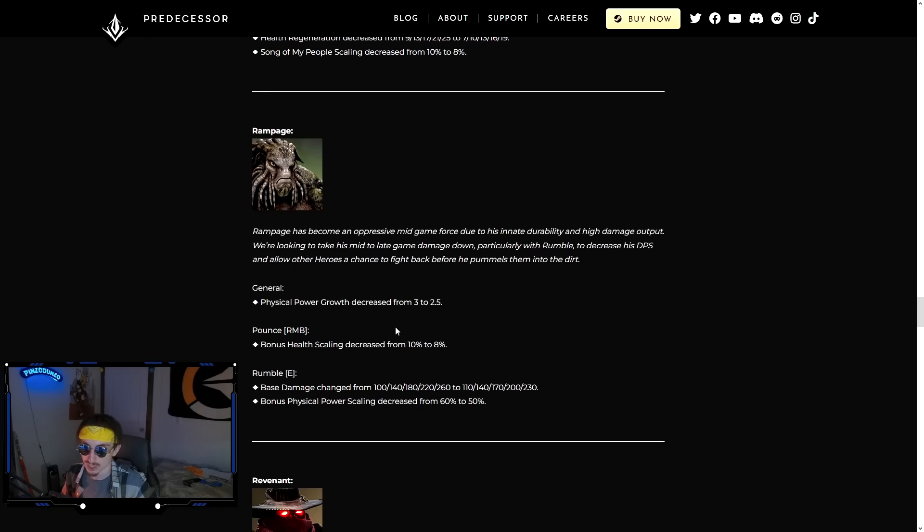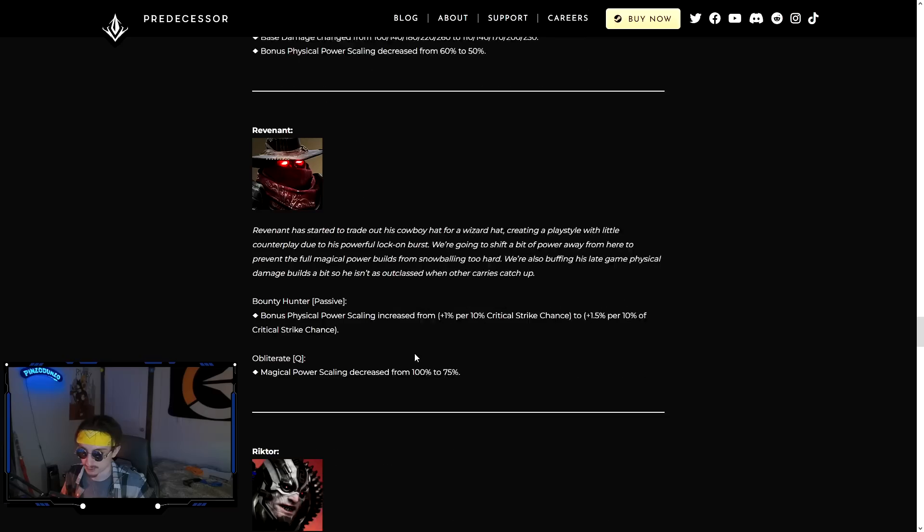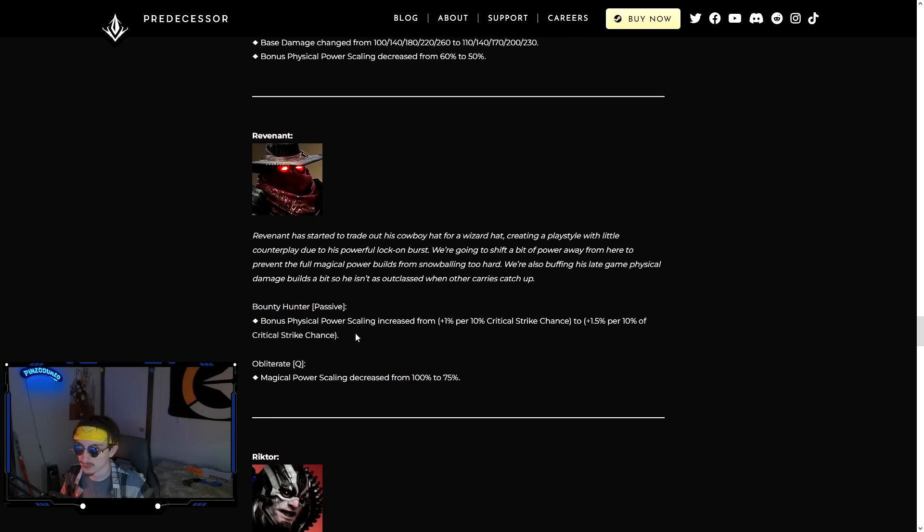Rampage gets a little less power per level, less bonus damage scaling off health on his jump, and his E takes a small hit — 30 base damage and 10% scaling removed. I still think Rampage will be good as long as Fire Blossom clears the jungle the way it does and he has a two-second stun.